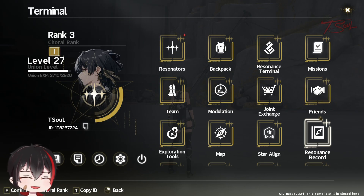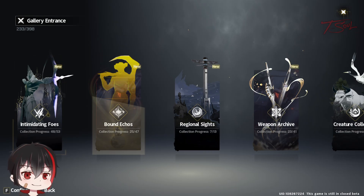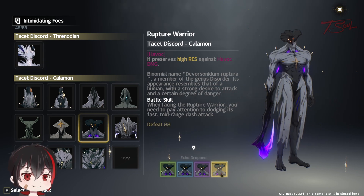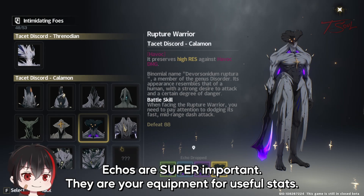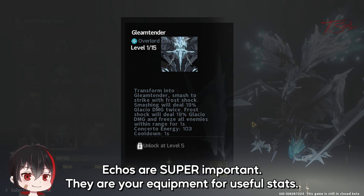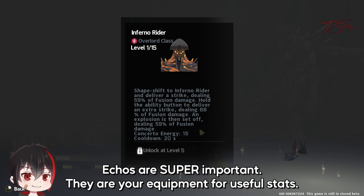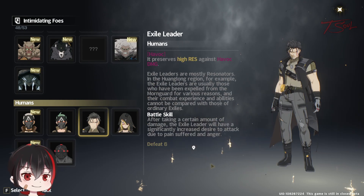Hello folks! Wuthering Waves have many similar features to other gacha games, but some unique systems as well. Echoes are a good example and they are probably the most important RNG factor in this game. They act as a combination of an extra ability and extra stats for your character. Almost every monster, including some bosses, can be equippable echoes. The bandits and human enemies do not have echoes.